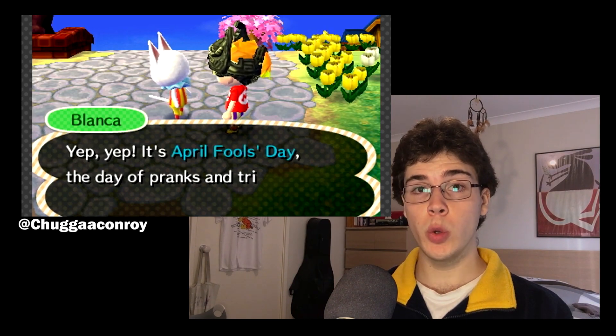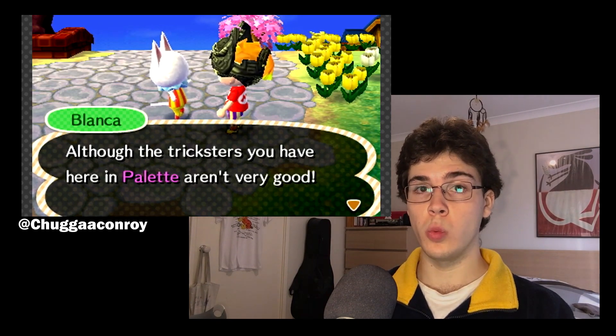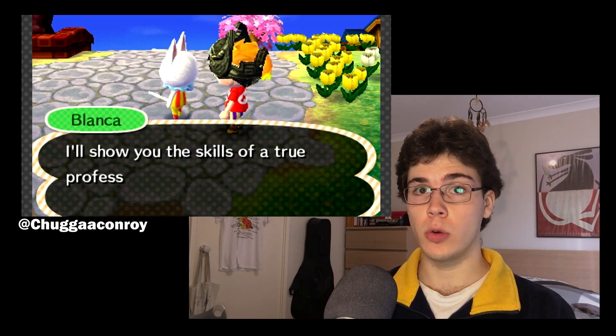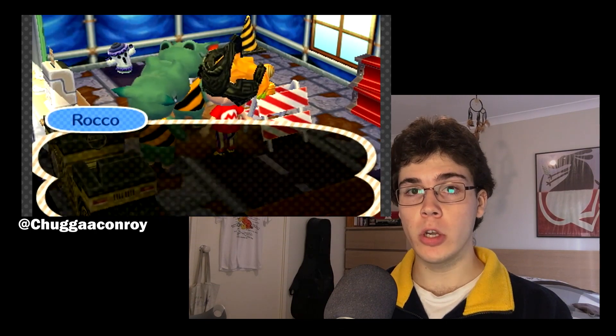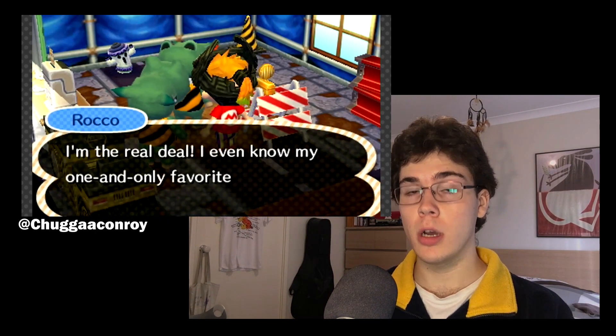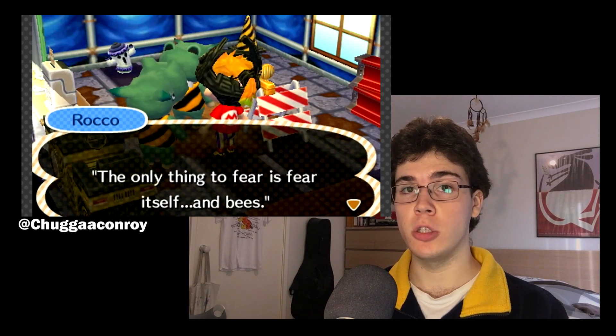This is the first truly missing event thus far. In New Leaf, this was a super harmless event where Blanca, the faceless cat, would wander around your town until spoken to, then disappear into one of your villagers' houses, impersonating them, with the goal to figure out which is the real villager and which is Blanca. If you guessed correctly, this is how you could obtain villagers' pictures.